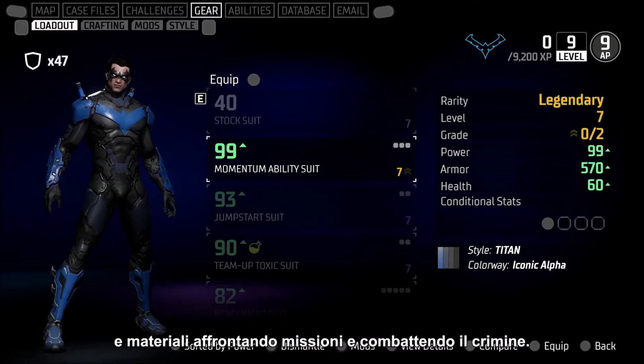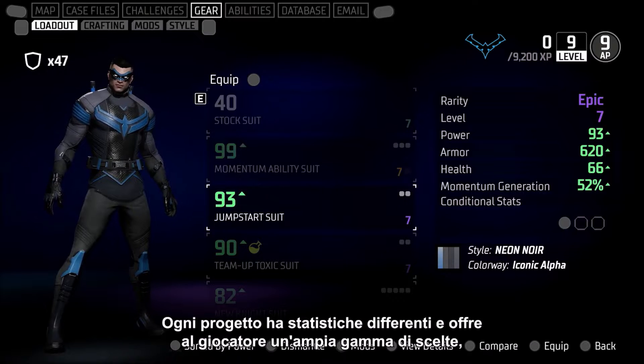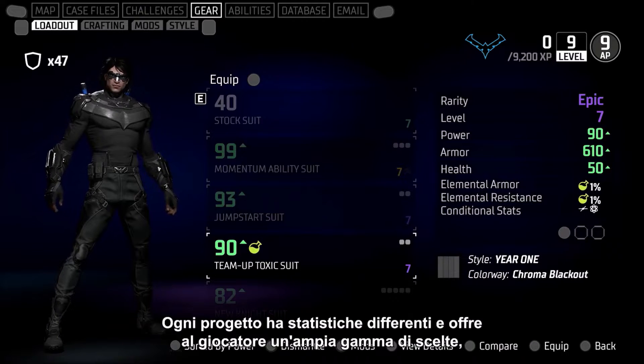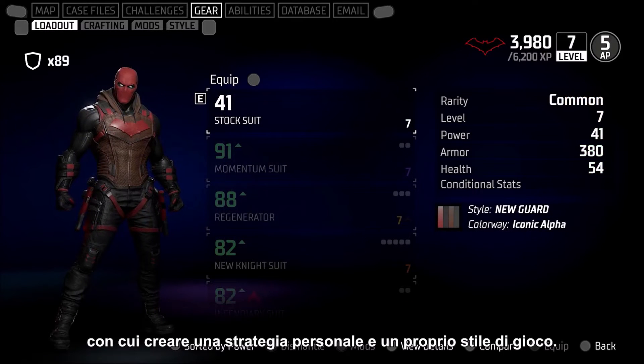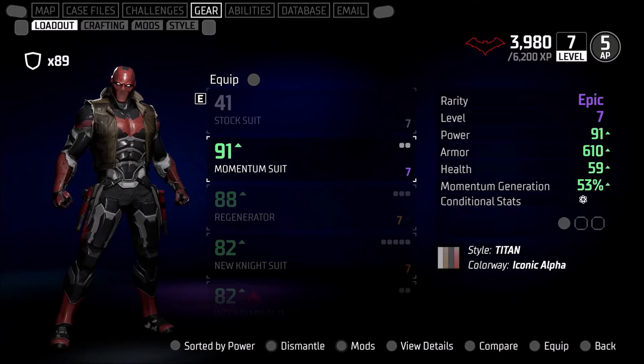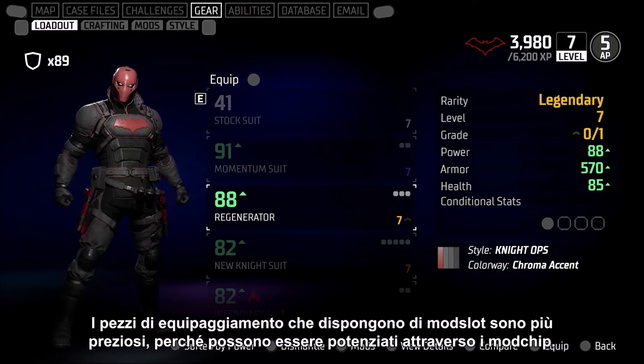The Workbench is where we go to upgrade our equipment, making sure that we're ready for each new challenge through the game. Players find blueprints and crafting materials by taking on missions and fighting crime. Each blueprint has different stats, giving the player a wide range of choices for their individual strategy and style. Gear with Mod Slots is better, because Mod Chips power up gameplay properties.